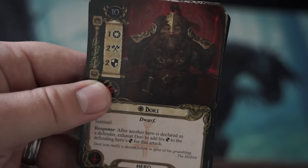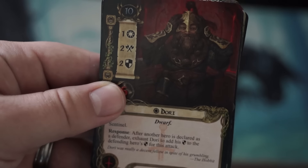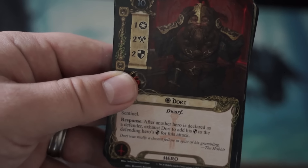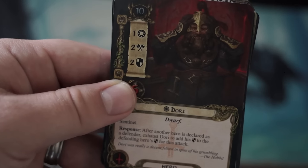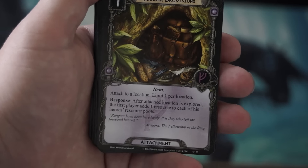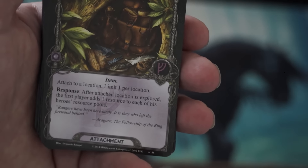The first player card of the Adventure Pack is a hero card — a Tactics Dwarf named Dori from Thorin's Company. He has pretty cool artwork, getting battle ready. I'm wondering if we're going to see an influx of Tactics Dwarfs and Tactics Dwarf items. As we look at Dori, he has a threat cost of 10, willpower of 1, attack of 2, and defense of 3. Dori also has the Sentinel keyword, and his response is: after another hero is declared as defender, exhaust Dori to add his defense to the defending hero's defense for that attack.